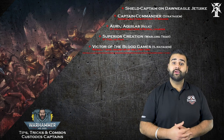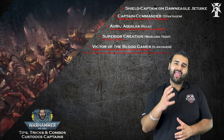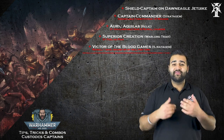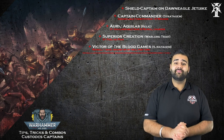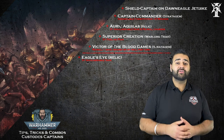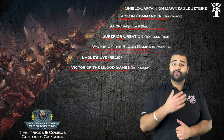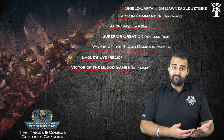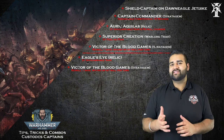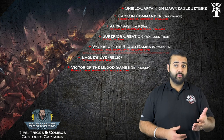You can take another shield captain on Dawn Eagle Jet Bike. Pay 1 CP for an extra relic and give him the Eagle's Eye, which also grants a 3+ invulnerable save, just like the other guy. Spend 2 CP as you deploy him with Victor of the Blood Games, so he's got a 3+ invulnerable with a re-roll. Now instead of 9 wounds, he's only got 7 wounds, and he doesn't have the 5+ feel no pain.